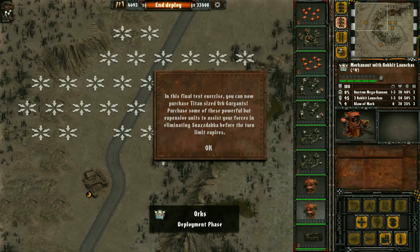Hello everyone and welcome to Fortmaster's playthrough of Armageddon.orgs from 2016. We're here on day 4 of this playthrough of this game, and we're still in the tutorial phase. In this final test exercise you can now field Titan-sized Orc Gargants. Field some of these powerful but expensive units to assist your forces in eliminating Snazdaqa before the turn limit expires.